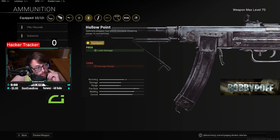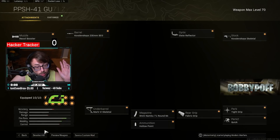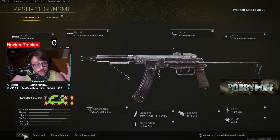You're going to hit a lot of limb shots so you'll want more limb damage. Fabric grip — this is going to help your ADS, sprint-to-fire, and hip fire. Recoil is not too bad, especially when you put tight grip on there, boys. That helps a little bit especially in gun fights, and it also helps with the mobility. This gun is disgusting.